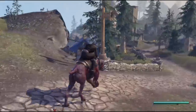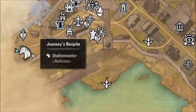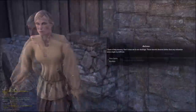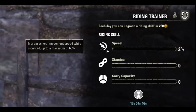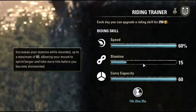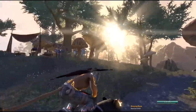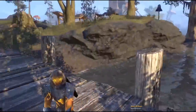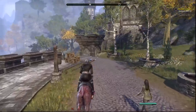Tip fourteen: start upgrading your mount. Once you reach level 10 and get your free horse, go to the stable in any city — look for the horse icon — and talk to the stable master. It costs 250 gold for a one percent increase and can only be upgraded once per day, so it takes a long time to max out. I recommend upgrading speed first to help you explore faster. Carry weight is also very helpful as it increases how much your character can carry.